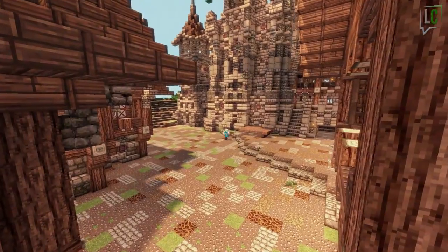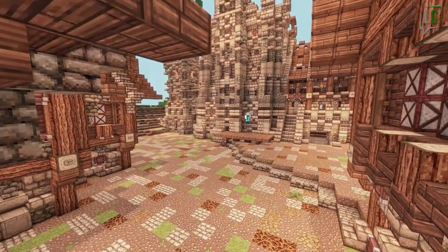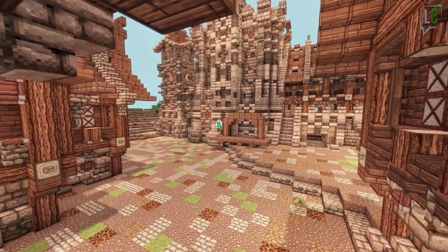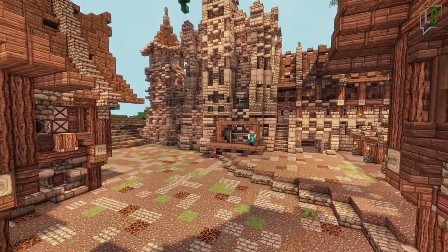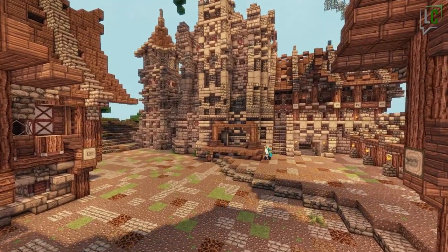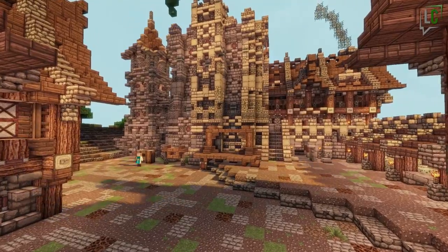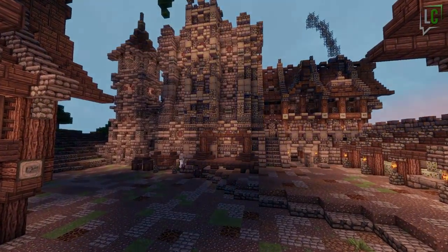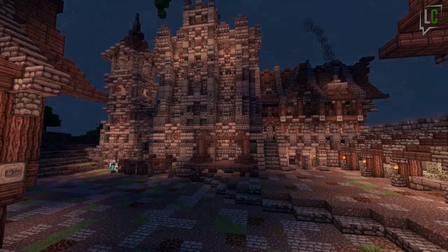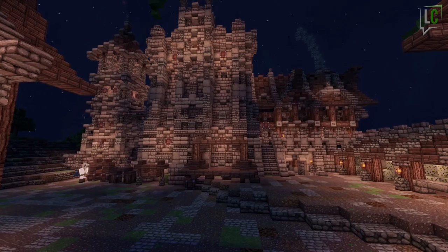Now this is something that was asked for a lot: gallows. I thought this square right in front of the fort would be perfect. Not the most cheerful subject, but the middle ages are not known for their cheerfulness. On the side you also have pillories — the contraption in which people bent forwards and stuck their heads and arms in holes. I wasn't sure on the design because it's so hard to put detail in such small structures, so I ended up leaving three different variants, just for the fun of it.